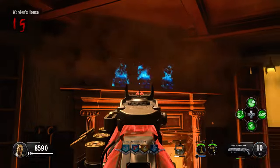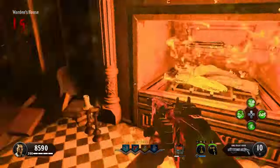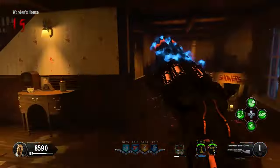Once all three skulls are lit, go up to the fireplace and interact with it to deposit the essence you collected. After a moment, you will then be able to take back your Blunder Gat.